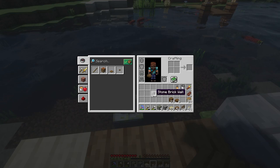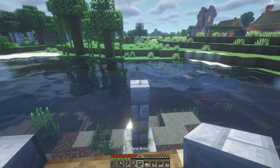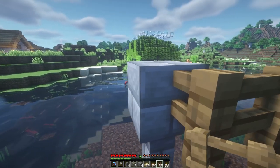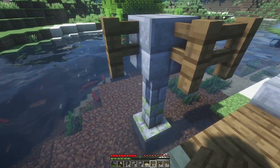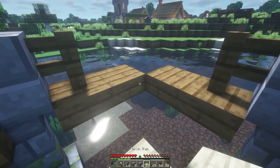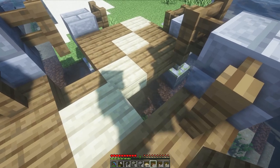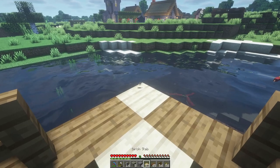The pillars that are closer to the center of the river are the same, they're just one block taller. Okay, that's the start of one side — now I'll switch over to a time lapse so you can see how the bridge takes shape.